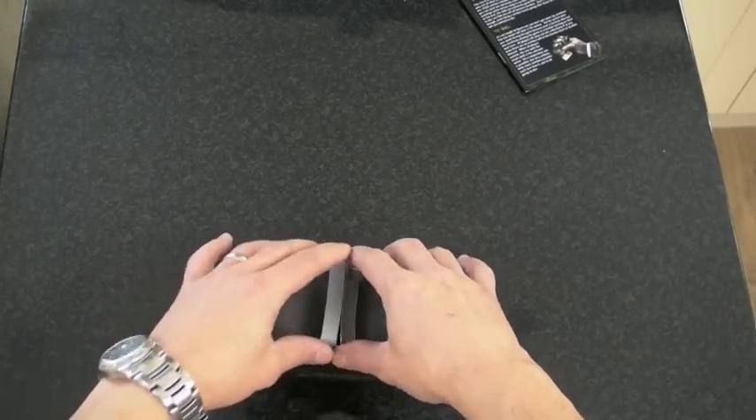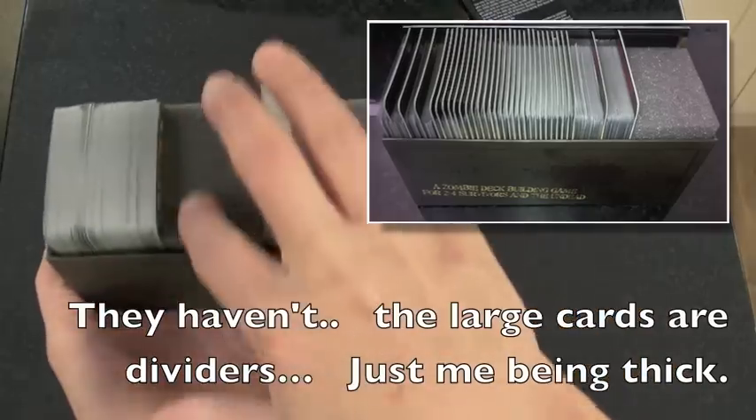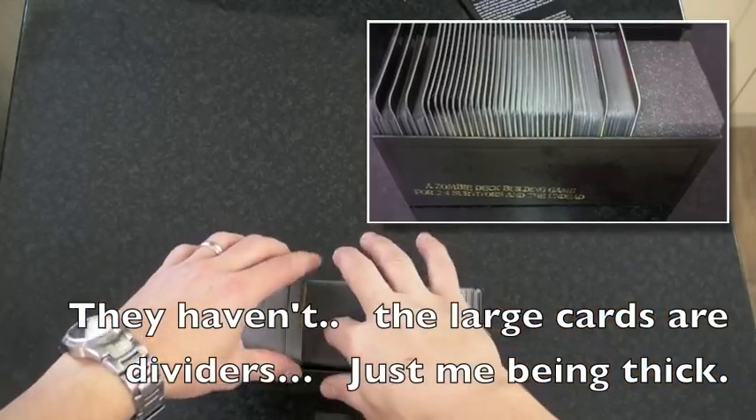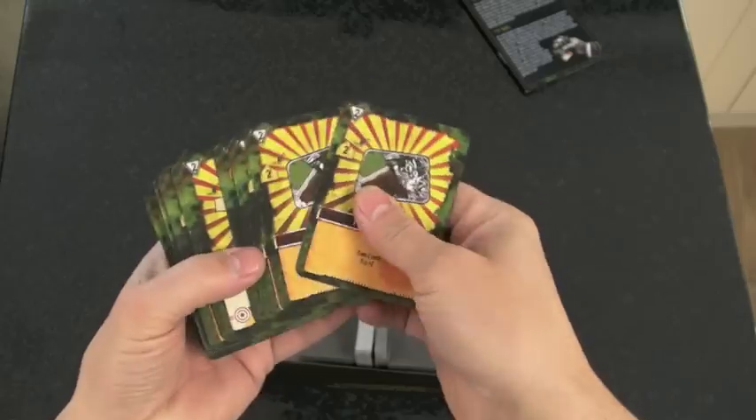I think they've changed the foam inserts. By the looks of it on everyone else's videos, they were segmented so you could actually split up the different parts of the game, but it seems that that's gone — they've just put one giant thing in. We'll see if this is the event cards, the weapons.